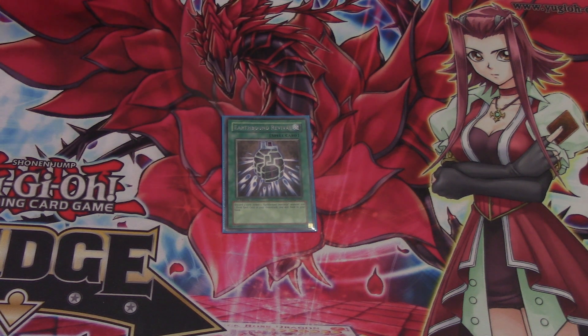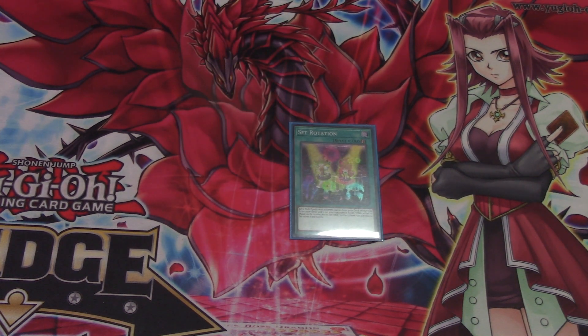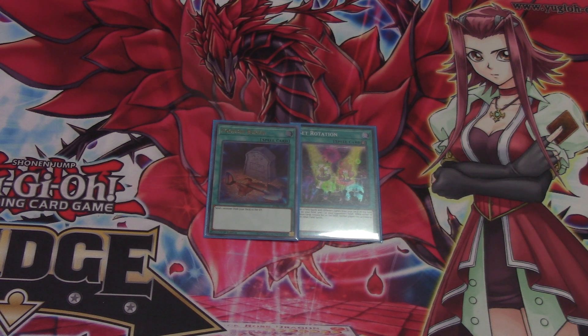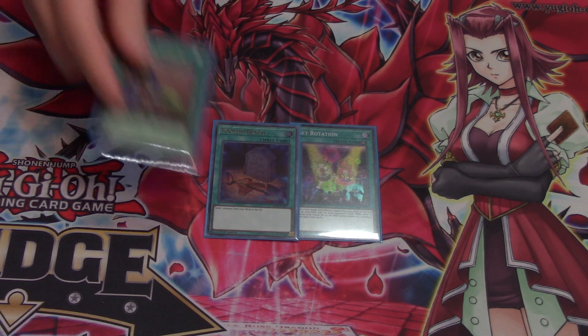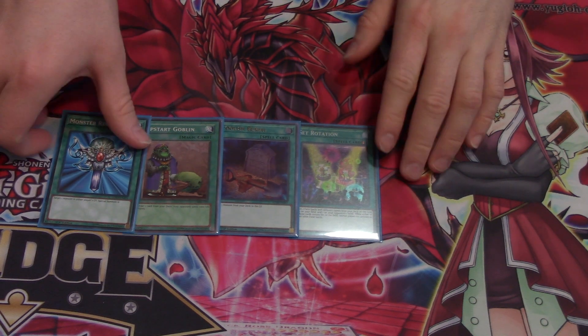Next I run one Earthbound Immortal Revival. This card helps you get back a Field Spell and an Earthbound Immortal — it's a good one-of, kind of like Gravekeeper's Stele but for Earthbound Immortals. One Set Rotation, which works with your field spells. One Foolish Burial to send Malicious or Plague Spreader to the Graveyard to set up plays. One Upstart Goblin for a little draw power. One Monster Reborn, and that's all for your spell cards.